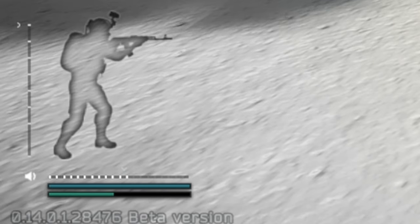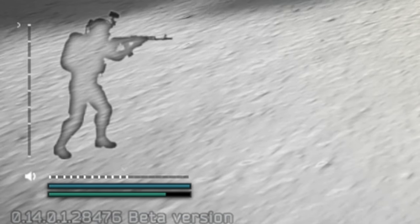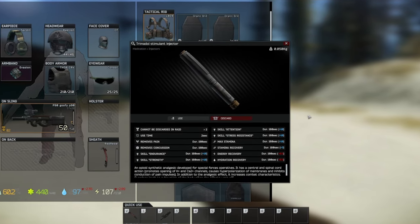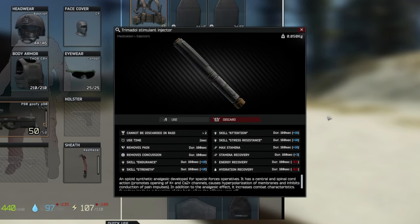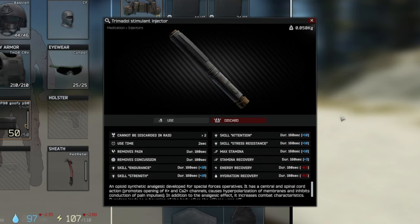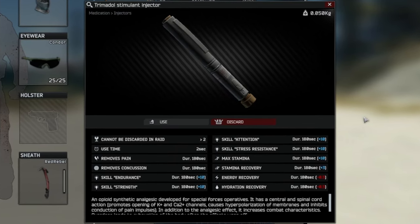The major downside to Tremadol is that we only get a slight increase to our weight bar, so mobility and inertia are going to be a big issue if we run into other players. Overall, even though this stem is almost four times the price of an L1, I think the benefits definitely justify the cost depending on your situation. The L1 is great if you're close to an extract and need an extra push, and Tremadol is even better if you're slightly farther away and expect it to take a little longer to get there.